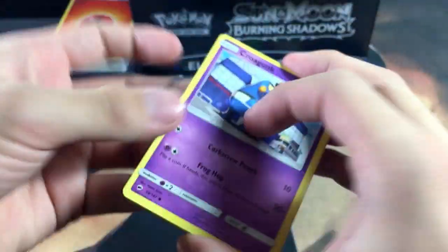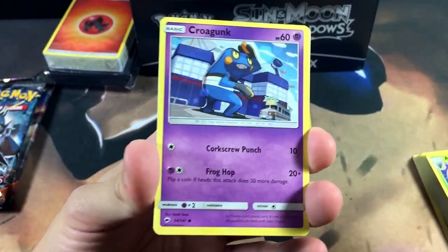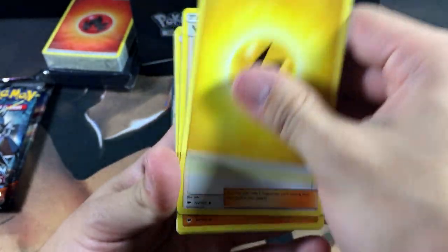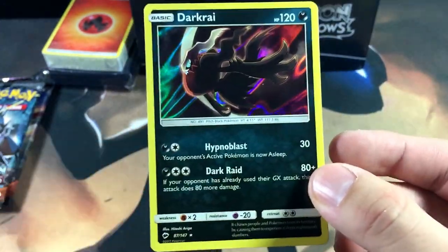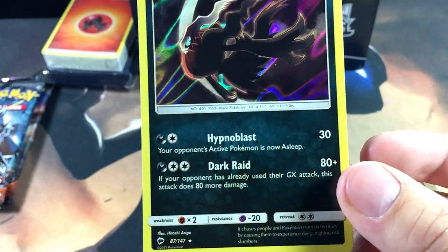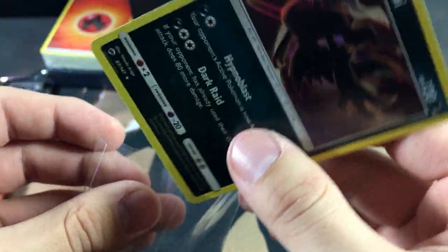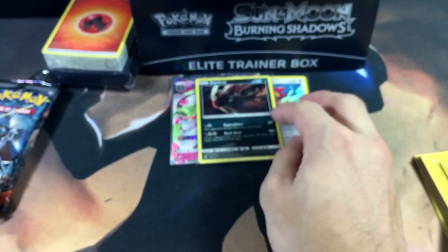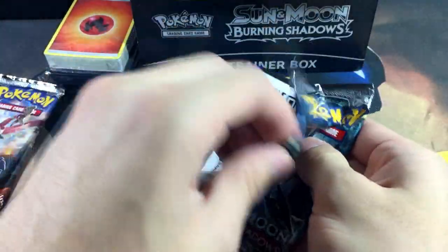Without further ado, let's keep going into Burning Shadows — we only got one pull so far. Pack contents: Croagunk, Magikarp, Riolu, Wimpod, Togedemaru, electric energy, Lunatone, Gloom, Metapod, and a Dark Rye holographic. It's not a Dark Rye GX but it is a holo. Dark Rye's attack says: if your opponent has already used their GX attack, this attack does 30 more damage — not too shabby, though not everyone uses GX attacks early.